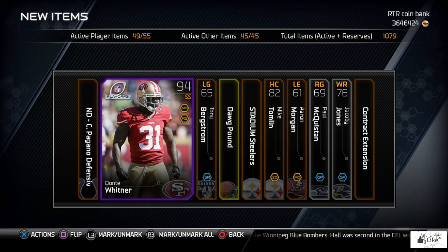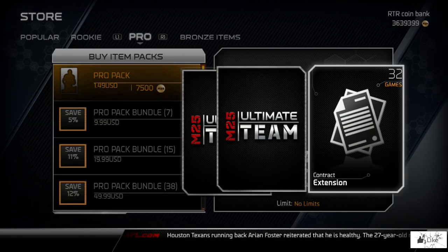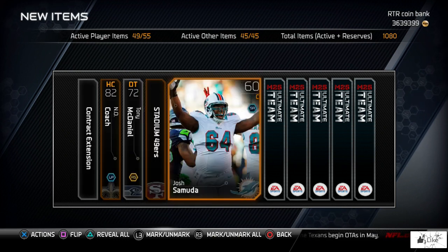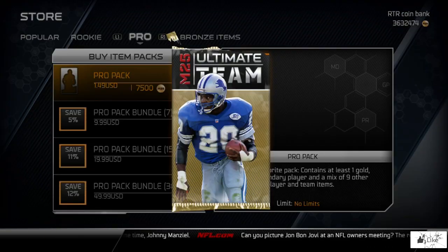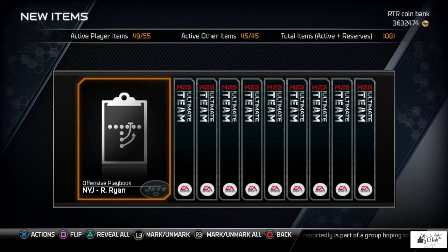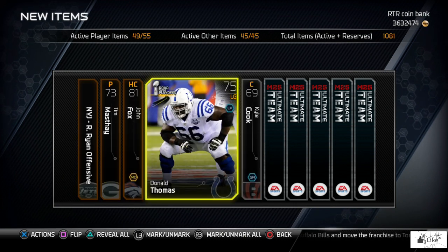We're ending with a playoff Dante Whitner — go ahead and flip his card over for those of you that want to see it. Let's see if we can keep the collectible pulls coming. I'm still currently working on positional collections — I'd love to get one of those sparkle cards on my team. We also have new free agent cards in packs such as Jared Allen, and as the end game banner said, there's also a Munnerlyn card, so maybe we can pull that.